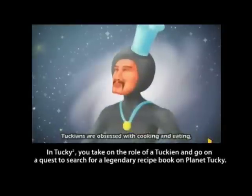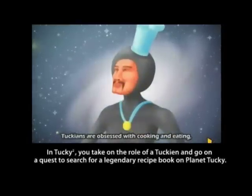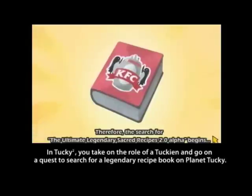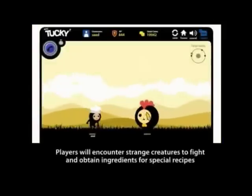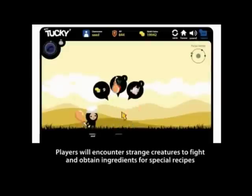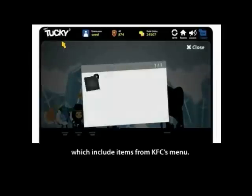In Taki Taki, you take on the role of a Takihan and go on a quest to search for a legendary recipe book on Planet Taki. Players will encounter strange creatures to find and obtain ingredients for special recipes, which include items from KFC's menu.